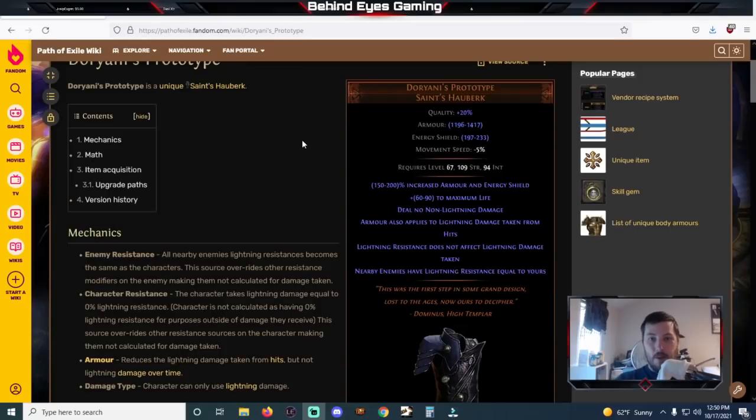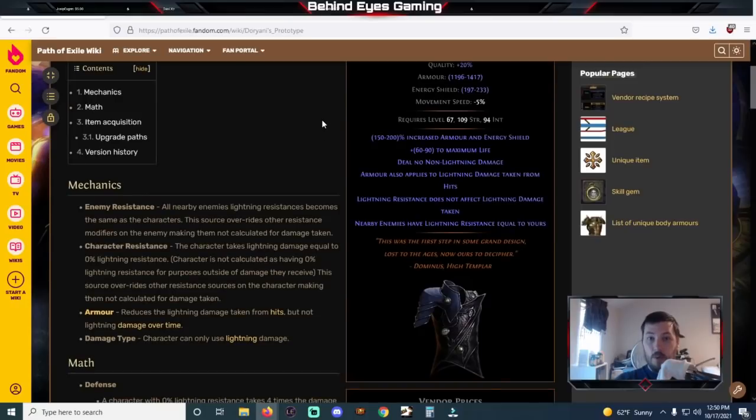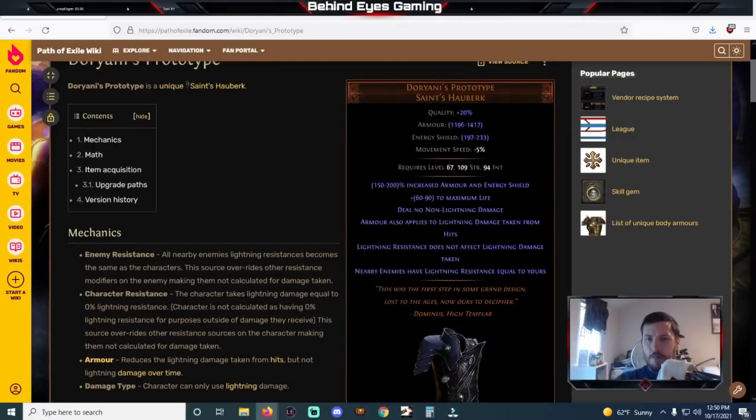The first thing I want to talk about is Doriani's Prototype. Doriani's Prototype will apply your lightning resistance to the enemies around you, and instead you mitigate lightning damage with your armor. Normally this was gotten around by basically changing your lightning resistance to other damage types, but we kind of got a double stealth buff here. First of all, it's going to be remarkably easy to get lower lightning resistance compared to before.